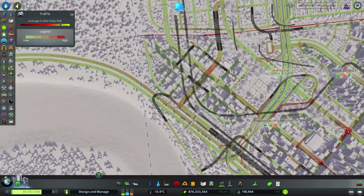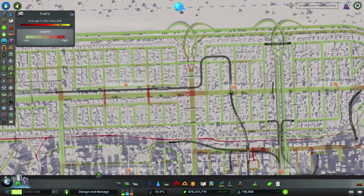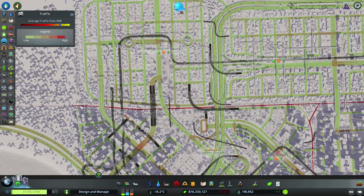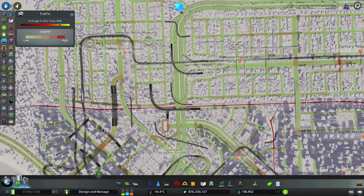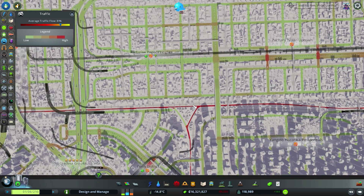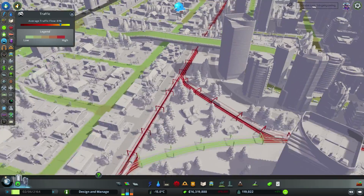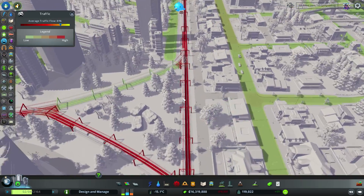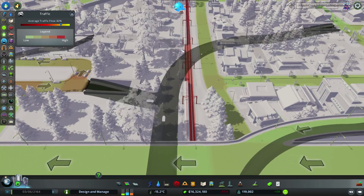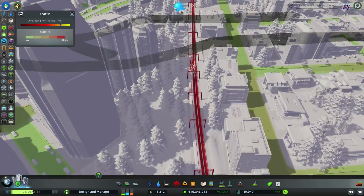Moving on to other parts of town, everything seems traffic-free, which is great. We do have, however, a very big problem. You might have noticed this very bright red thin line over here - this is not a normal road, this is our train tracks. And yes, it seems we have a very serious problem in our train tracks, because we have a huge line of trains coming from outside the city, and they are pretty much stuck at this particular line. This line has to take on a lot of trains.